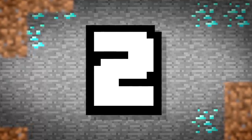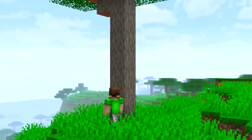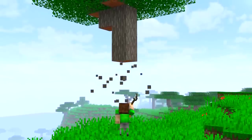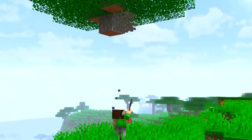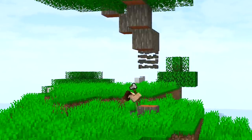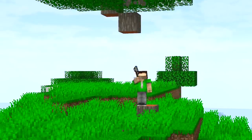Number 2. When cutting down trees, the most annoying thing is not being able to reach those tip-top branches. Make sure you never destroy the base of the tree, so that you can use it to jump up and reach the remaining logs. Get rid of the stump afterwards, and now you don't have to worry about climbing up trees.